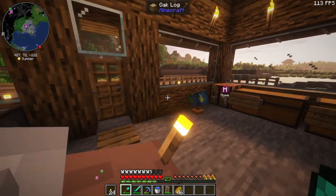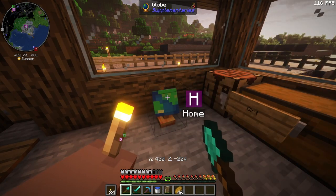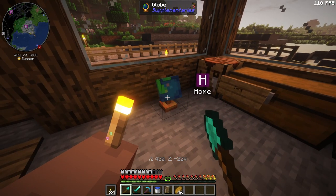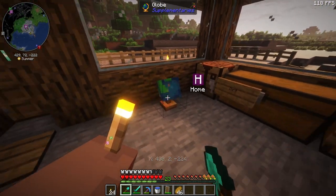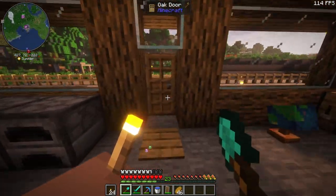I'll quickly show you some progress I made. I bought this from a wandering trader — I don't even know what it is or what it does. It's showing me my coordinates, so maybe that's its use, maybe it's just to hold it. But obviously I've got the mini map, which I guess is kind of cheating.